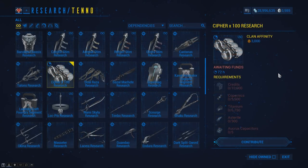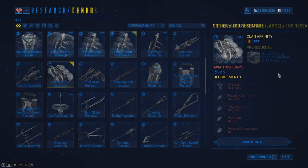You can now research times-100 deployable blueprints in your Dojo research rooms. The Cipher research can be found in the Tenno Lab and will cost you 10,000 credits, 5,500 Copernix, 6,750 Titanium, 300 Asterite, and 5 Orcrux Capacitors.